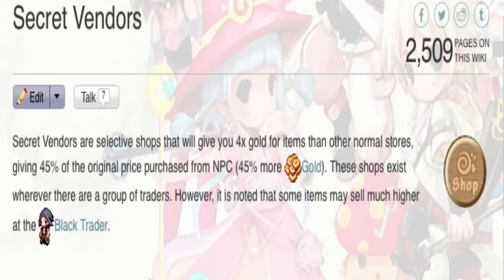Who are the best NPC shops in the game? Secret vendors. They are a selective group of NPCs that give you 45% of the gold from an original item that you buy from a shop or whatever. So basically they're the shops that give you the most gold for your items that you want to sell.